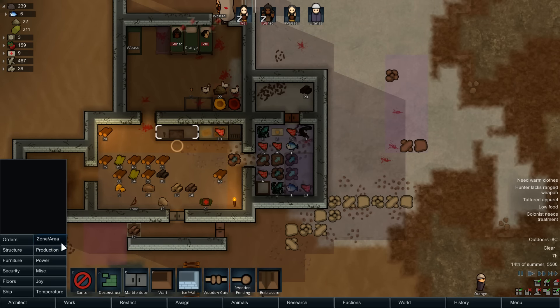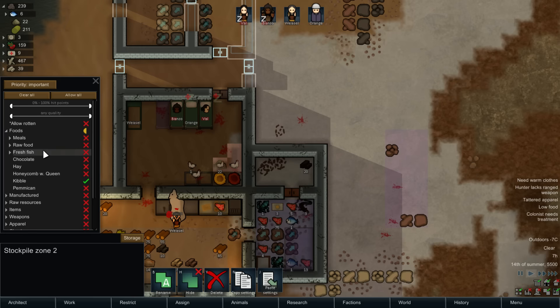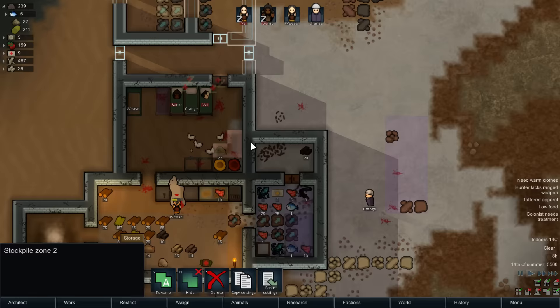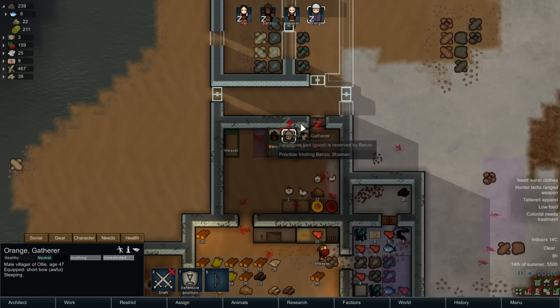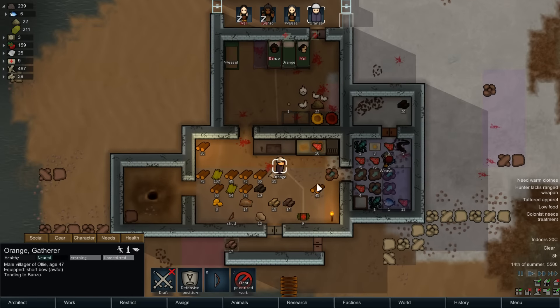Why don't I expand the stockpile a little bit? I need to move the chickens to a different area. For now, I want kibble and hay there. I'm really curious — I should read up on the honeycomb, the honey thing. If I get a beehive and it's safe to have them indoors, then I can have a honeycomb, a beehive, and it would work. I'm assuming honey would be like a meal.